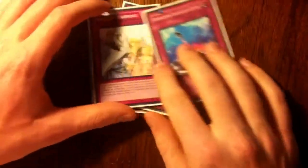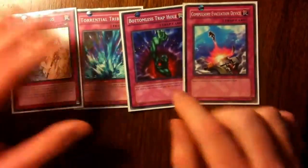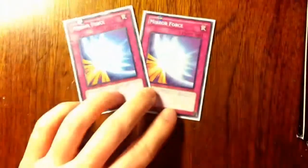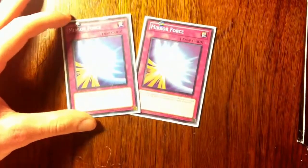Now for traps — this is a pretty trap-heavy deck. We have one Torrential Tribute, one Bottomless Trap Hole, one Solemn Warning, and one Compulsory Evacuation Device, because I can only run one of each. Torrential is especially really good since it's like a chainable Raigeki, so that's fantastic. Next up, two Mirror Force, just to beat back my opponent.